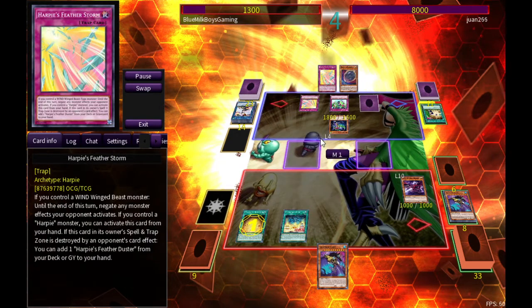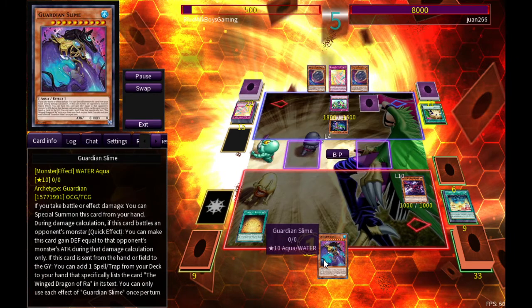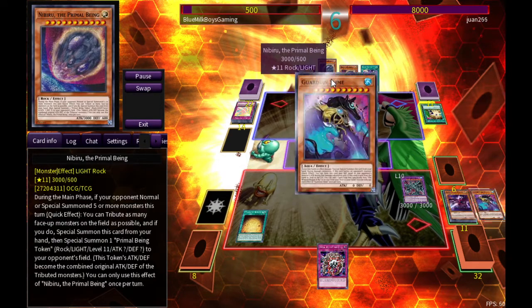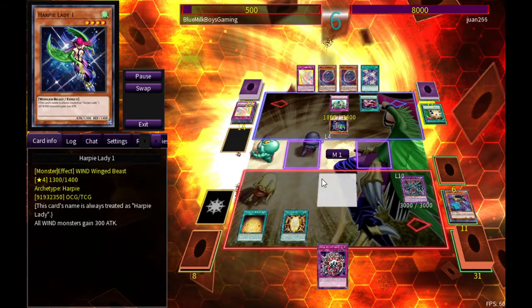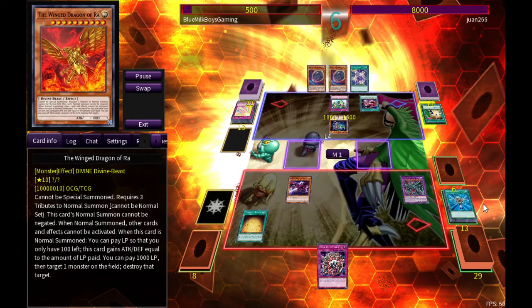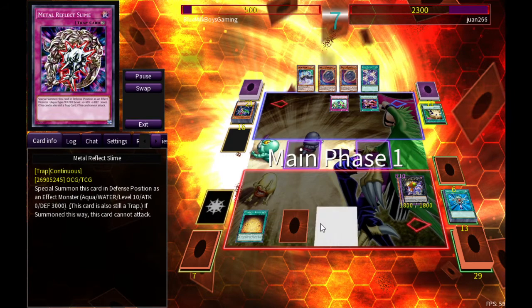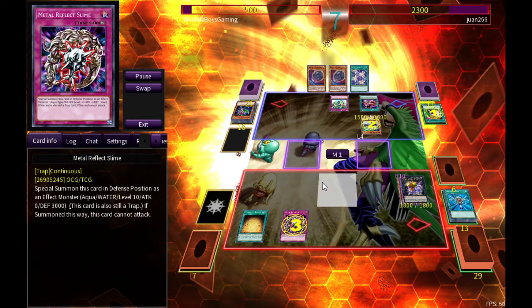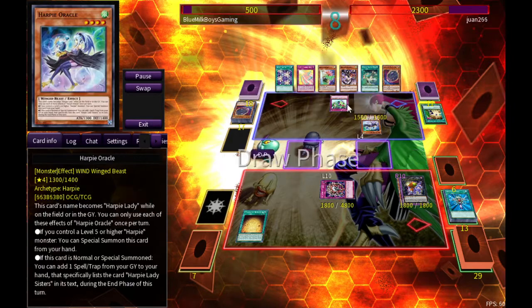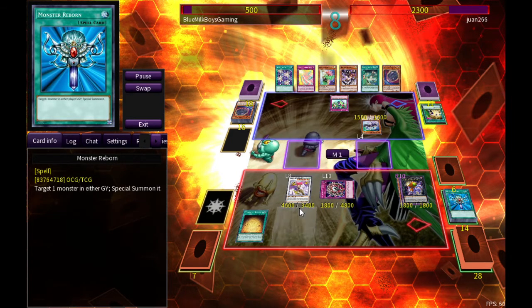He goes for Harpie's Feather Storm — I can't activate monster effects, but that's okay, there are no monster effects in the deck. He probably goes into the battle phase, which he does, but I rip another Guardian Slime off the top. He still has another Harpie's Feather Storm, which is really bad for me — I'm never going to summon more than multiple times — so it's really good to play around that. Still no monster effects, but that's okay because I can overlay into Number 35 once again. Suddenly I kind of have the advantage — the guy who went plus three — I have all this defense. Fortunately the life points just worked out.